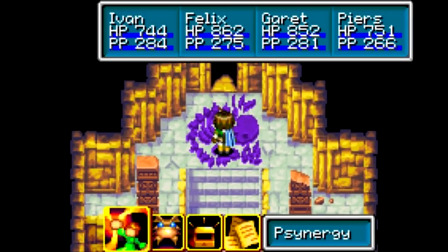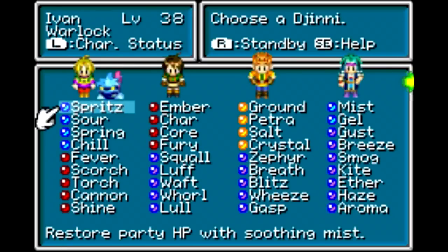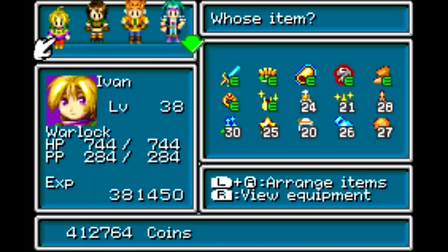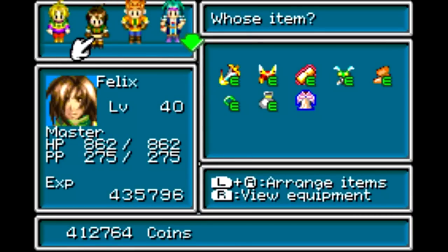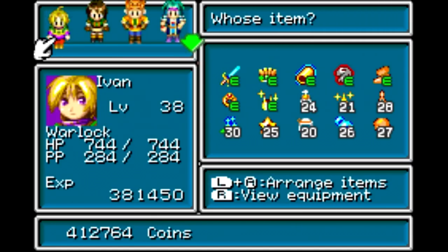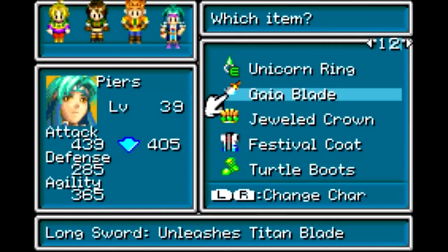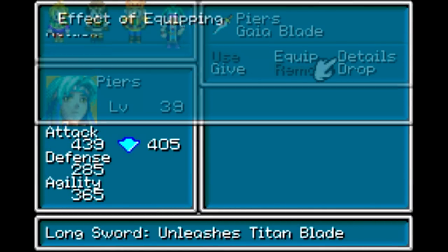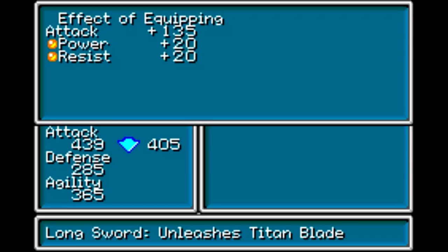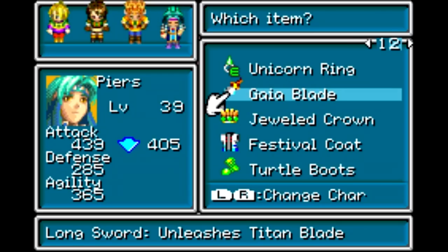I like how they use the music here for Soul Sanctum in the first game. Nice touch, game. I've rearranged my party as listed in the video description. Pretty similar to the setups I've had before. Might want to bring the Iris Robe around for Ivan later, but it's not absolutely critical. Same thing with the Gaia Blade — I'm only bringing that around for defensive purposes, not for offense.